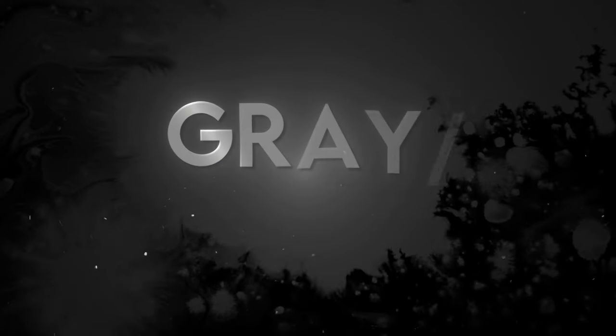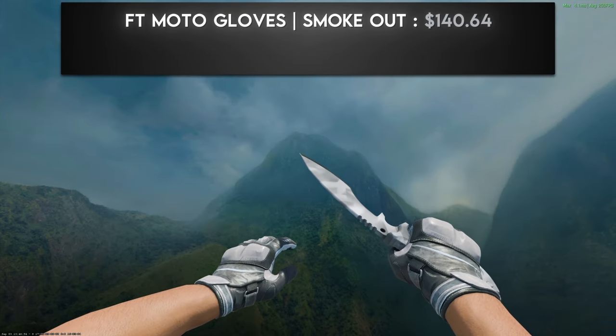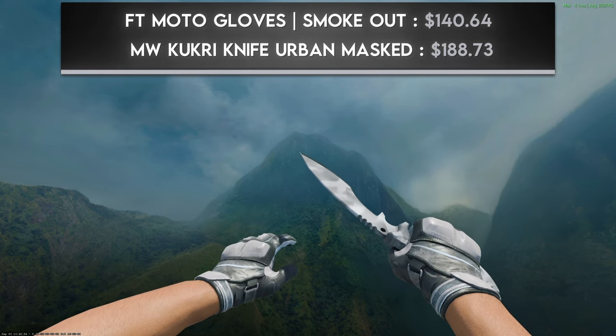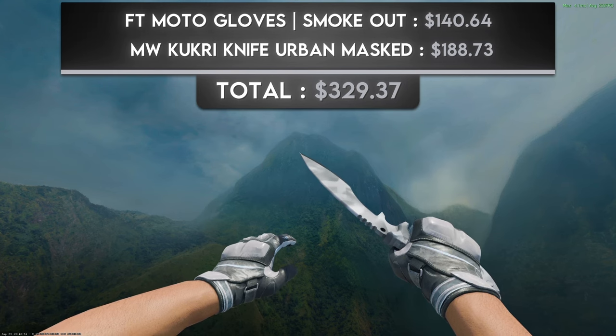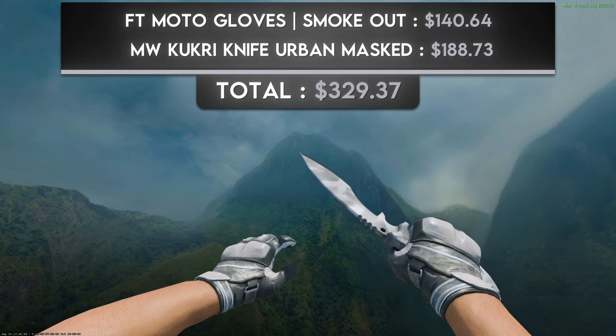The next color is gray or silver. The first combination is more of a gray one with a pair of field-tested Moto Gloves Smoke Out and a minimal wear Kukri Knife Urban Masked. I'm not usually a big fan of muted tones, but this combination looks amazing. The Urban Masked finish is pattern-based with a lot of color variation, and the Smoke Out gloves have light gray bleeding into darker grays, making for a seamless gray color combination throughout. You can get this for just over $300.